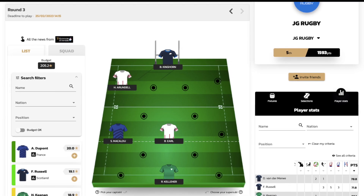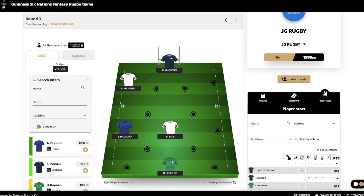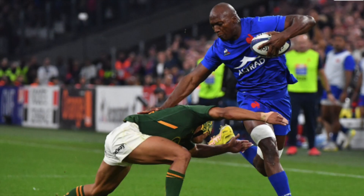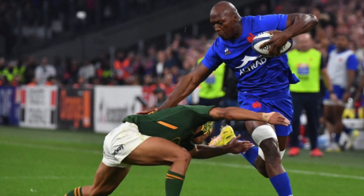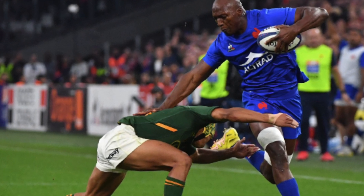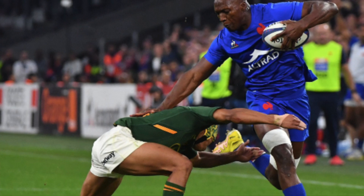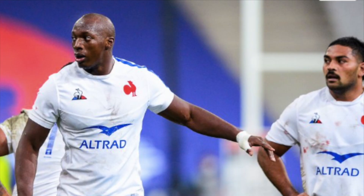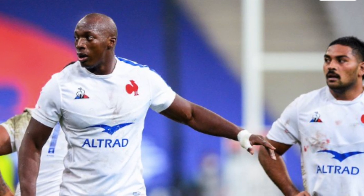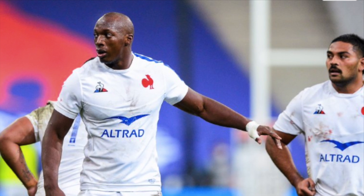My final pick for best super sub option is Maka. Before the tournament I didn't actually know he plays on the wing as well — a true hybrid player. He's come off the bench both times in this year's Six Nations and played really well, finding himself in wide channels much like a winger but using his back-row physicality to carry the ball. He also gets up in the lineout, which is a big part of France's game and will definitely be an area of focus against Scotland. He was brought on for Alldritt in the last game as France trial their back-row options.